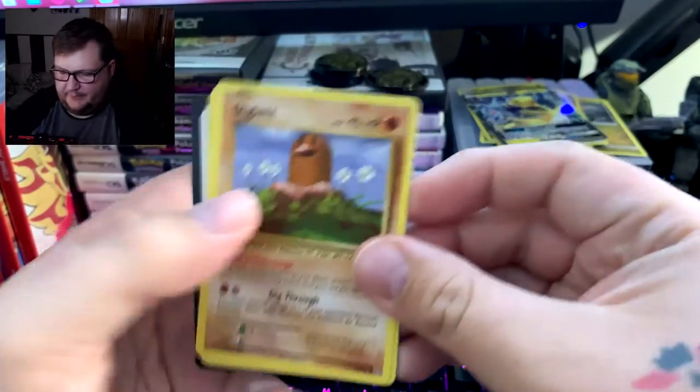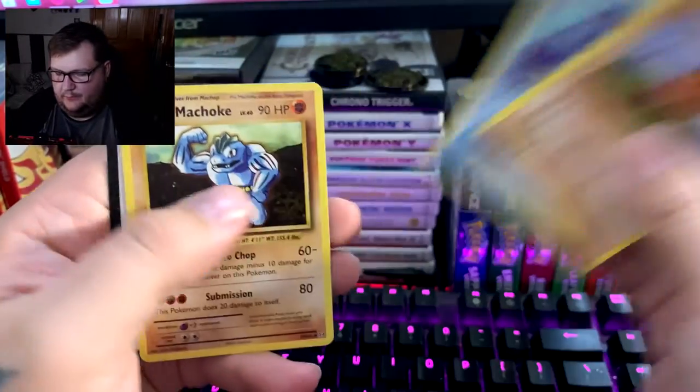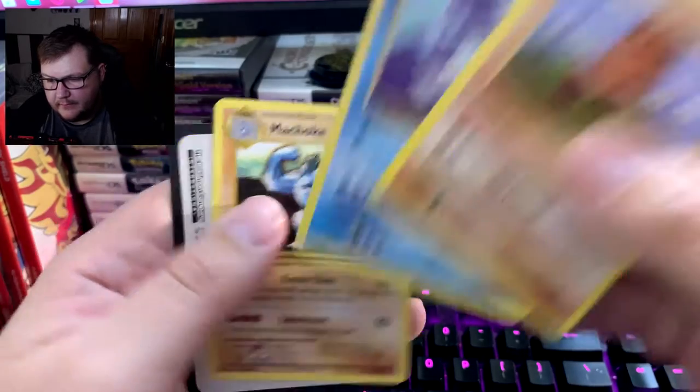I'll be surprised if we get anything... Dugong — Dugong is a rare at least, so that wasn't terrible. We got a few rares, a GX, and a holo rare Scizor. I mean, that's something I guess. But guys, thank you so much for watching — I told you this would be a short video.